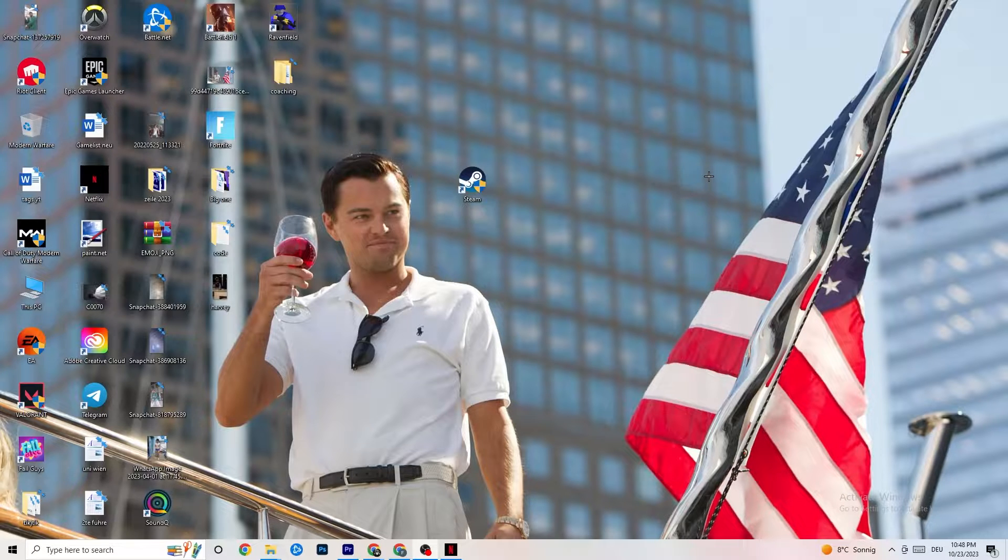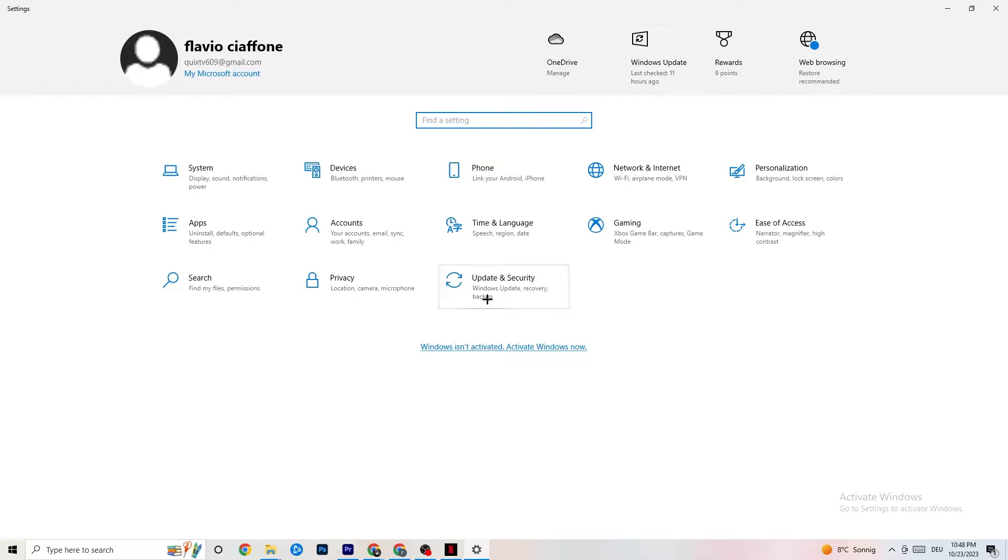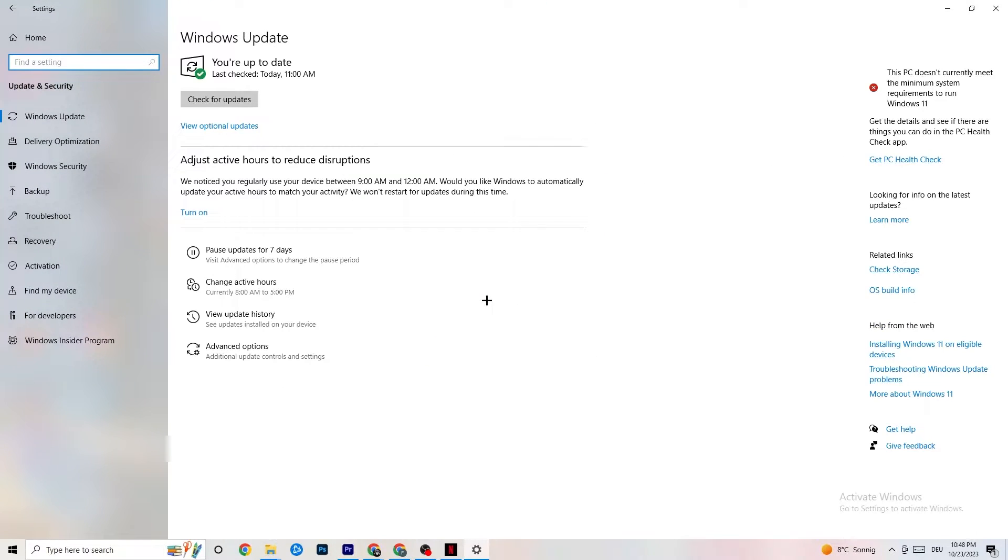The first thing I recommend doing is navigate to the bottom left corner of your screen, click on the Windows sign, or use the key on your keyboard, then click on Settings. Navigate to Update & Security. I know it sounds a little basic, but trust me — keeping your Windows updated will solve 90% of your problems. Check for updates and download the latest version.